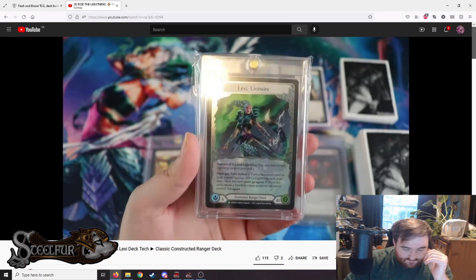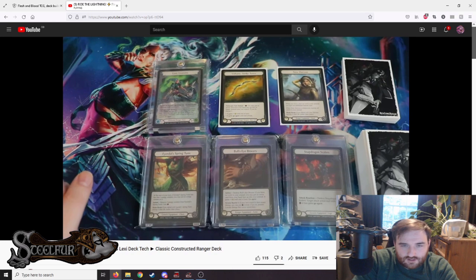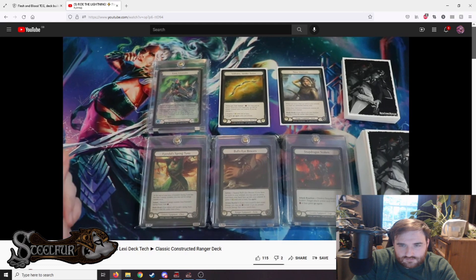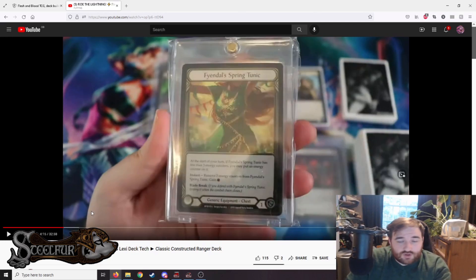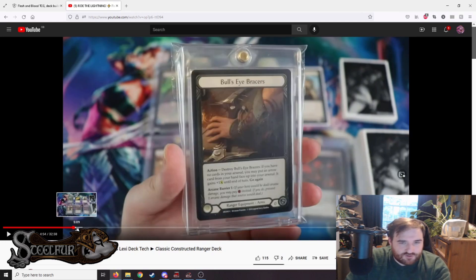For the equipment loadout, there aren't many options — this is just what you run. If Wizard becomes a problem and we need more arcane barrier, Bullseye Bracers does have arcane barrier built in. The Tunic provides resources and its one block is important. Bullseye Bracers is really good for getting in that arrow when you run out of Voltaire charges — you can use it for an extra Endless Arrow swing or many different things, as we'll see in the gameplay.